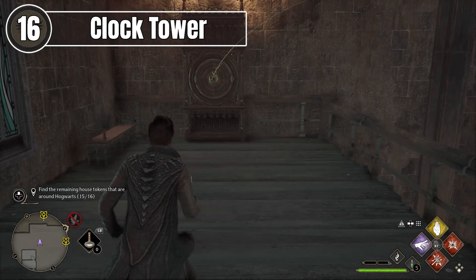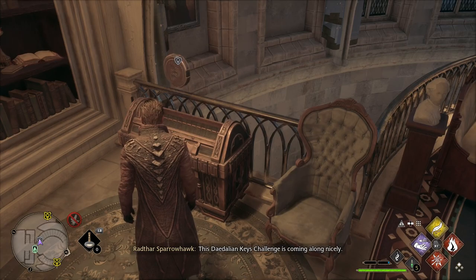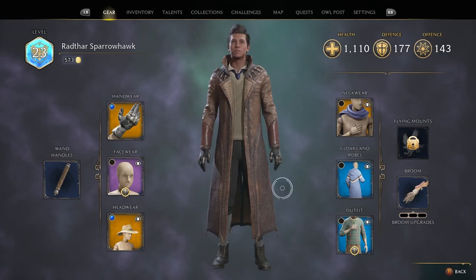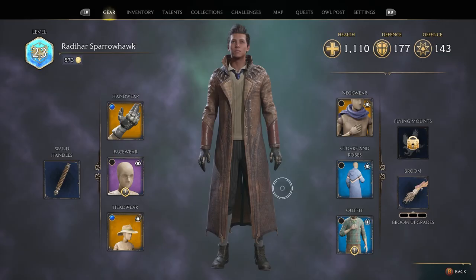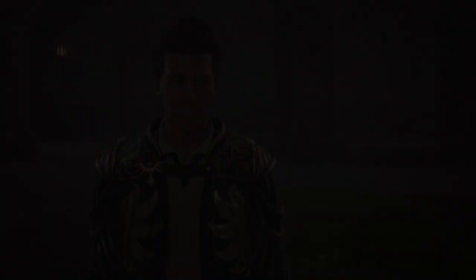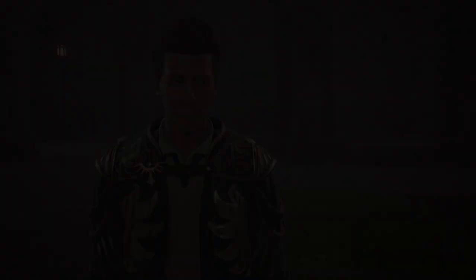Now you've got every house token, so go back into the common room, insert them into the chest, and you will be rewarded with your specific house's relic house uniform cloak. Obviously mine is Ravenclaw, but it will be different for every single house that you're in. You can then add this as an appearance to any other cloak you want, and honestly it looks pretty cool. To complete the quest, go inform Nellie of your success and what you found in the house chest, and then you're all done.